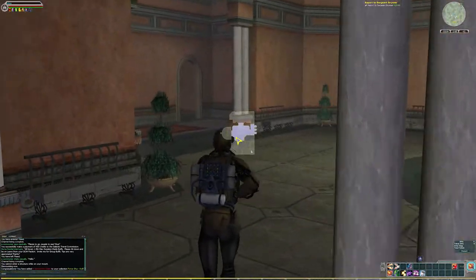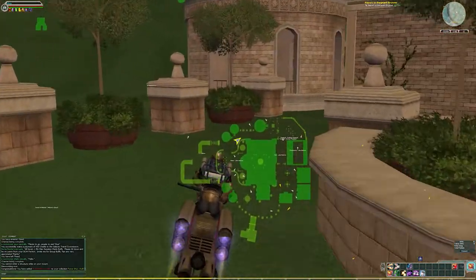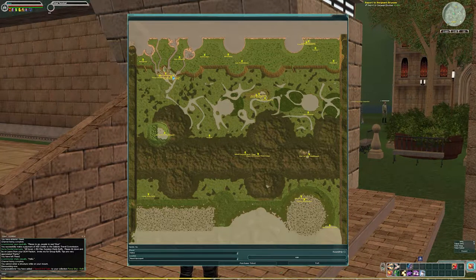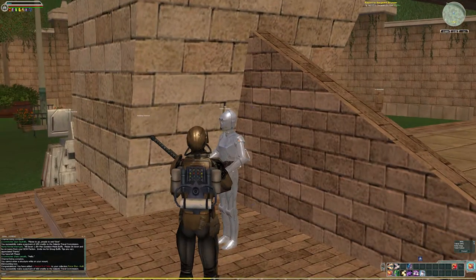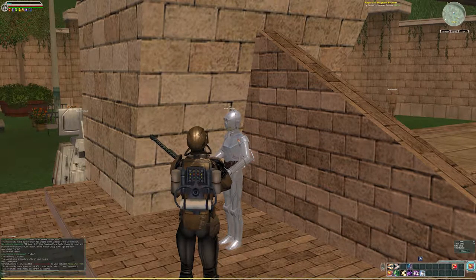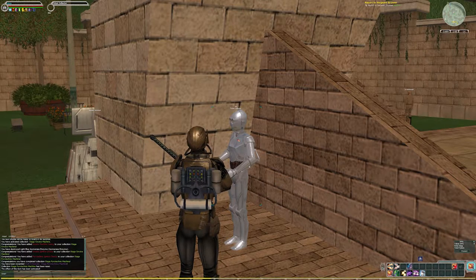The next one is located on Yavin 4 in the Labor Outpost. Since we're so close to the shuttleport still, I'm just going to buy a ticket back to Theed and then use the starport there to travel over to Yavin. The shuttle just took off so I can't board it — I have to wait 48 seconds for it to re-arrive. Once it re-arrives we can travel back over to Theed.